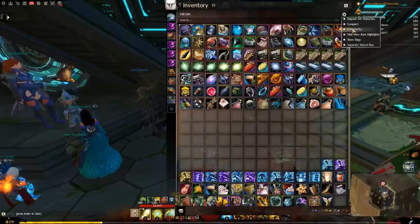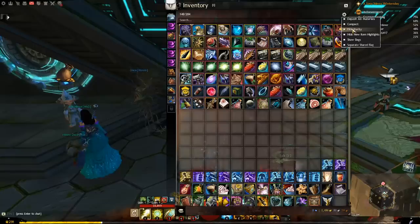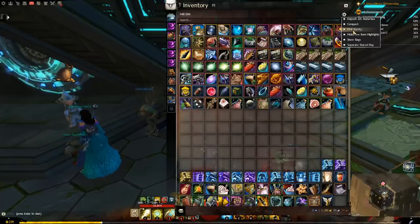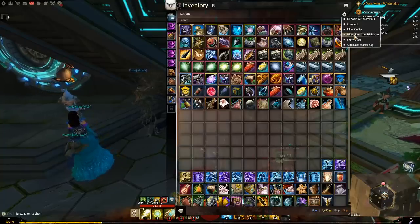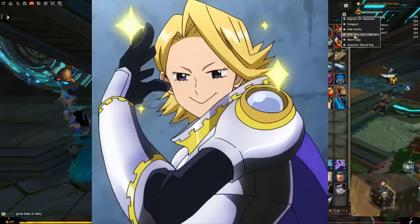Hide Rarity. By default, your items have a glowing border — such as green, blue, or yellow — allowing you to better recognize what they are at a glance. I do not recommend hiding the rarity; you are essentially giving up easy-to-see information. Hide New Item Highlights: if you open a bag for the first time since looting something, that something will sparkle. This turns that off. Again, I do not recommend touching this setting — let them sparkle.